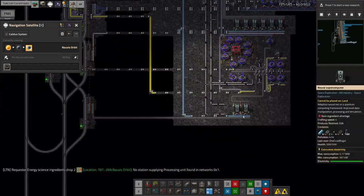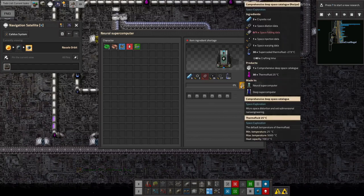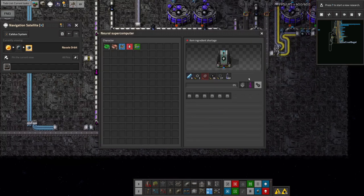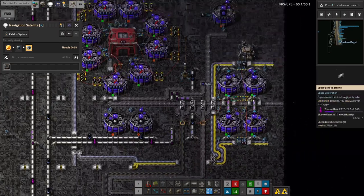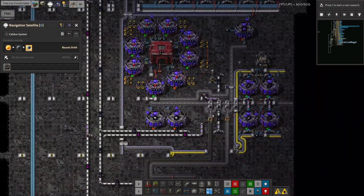We've got these two machines here spitting out one catalog every 80 seconds when running, divided by the machine speed of 4 — so every 20 seconds per machine, meaning every 10 seconds from the two of them combined we're getting a catalog out. So we're actually able to do science reasonably quickly just from these two machines, although it'd be nicer if more of them would actually run.